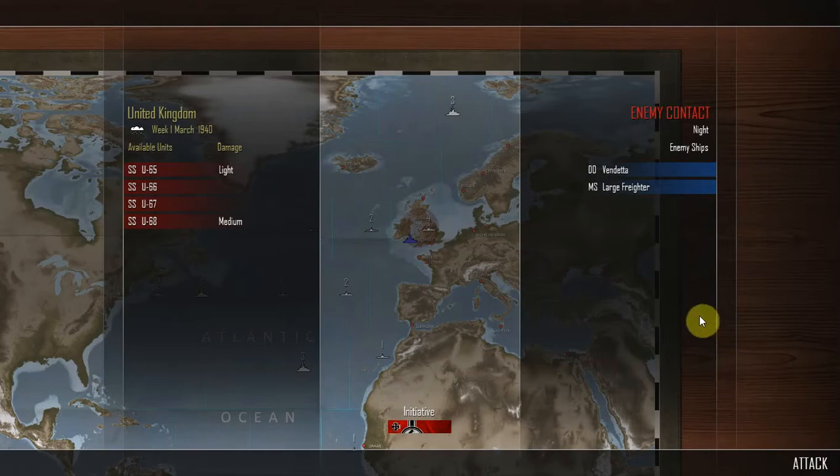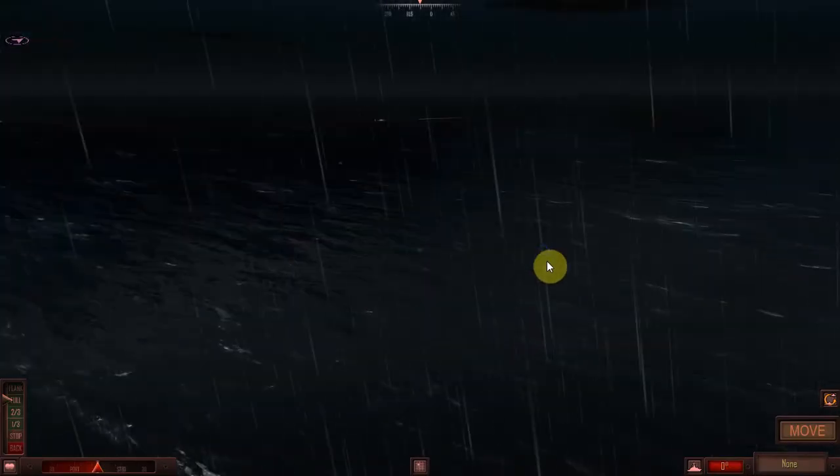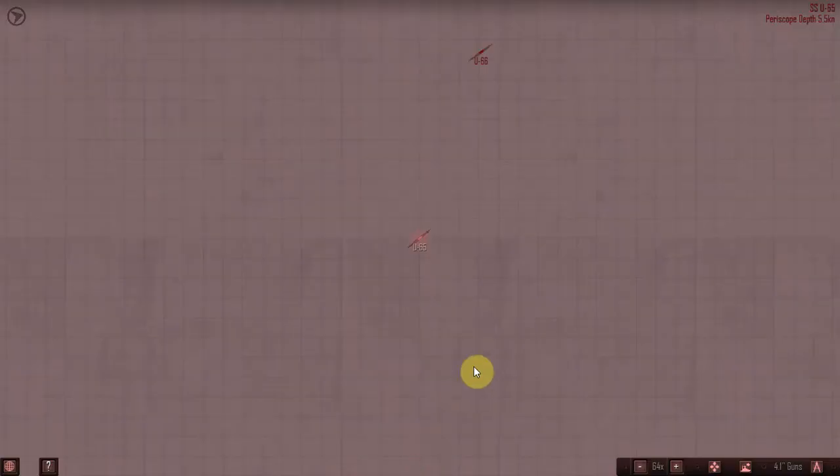Interesting. In the United Kingdom in rainy weather, week 1 of March 1940, our U-boat fleet of U65, U66, U67, and U68 with medium damage have all picked up an enemy contact at night. It is the destroyer Vendetta escorting a merchant ship large freighter. The Germans have the initiative. This shouldn't be too tricky — we've got four submarines.